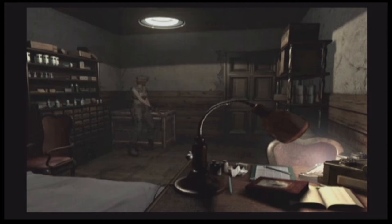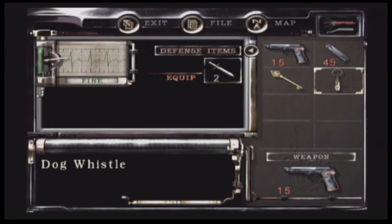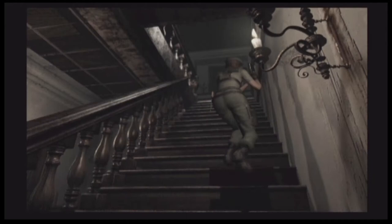Welcome back to the House of Fritz. How are you guys doing today? All we're bringing with us is our gun and ammo, the dog whistle, and our sword key. I'm not sure if we need the sword key or not, but we're going to take her with us anyway. I'd usually take healing, but I know for a fact there's a very unique green herb up there that you cannot take with you — it's good for two or three uses.